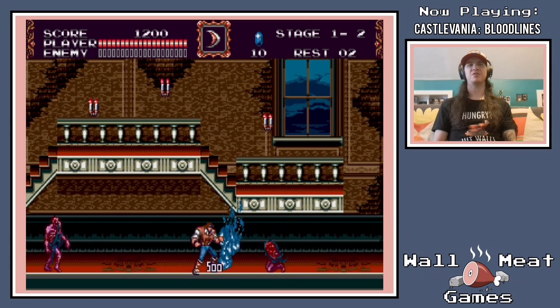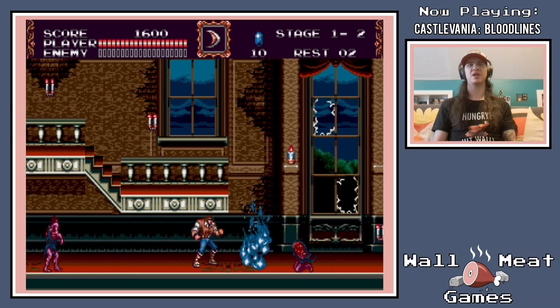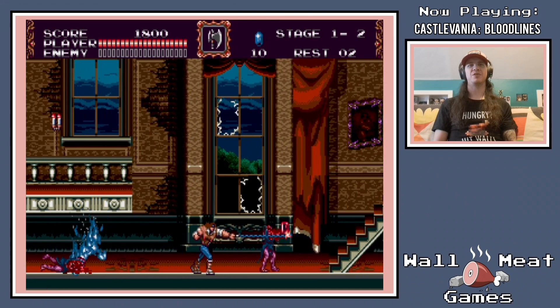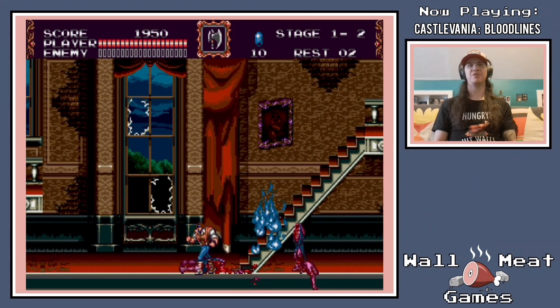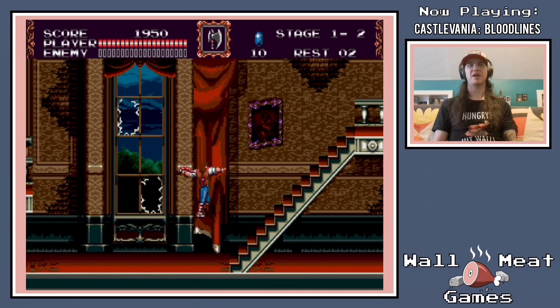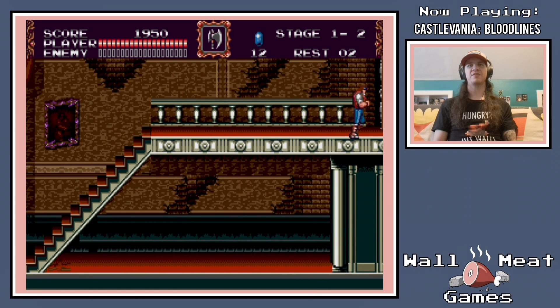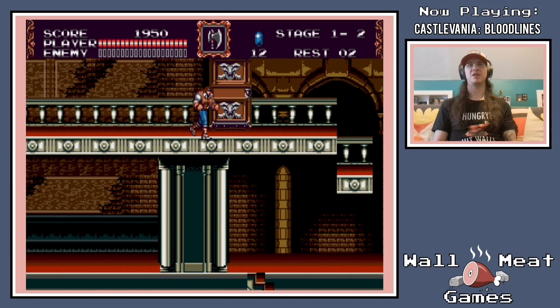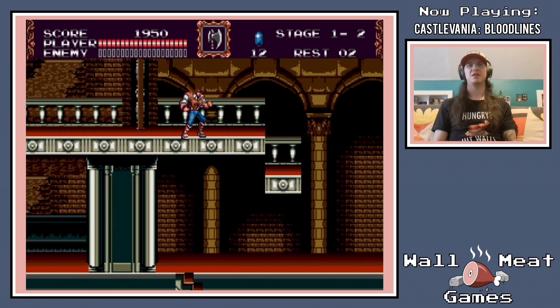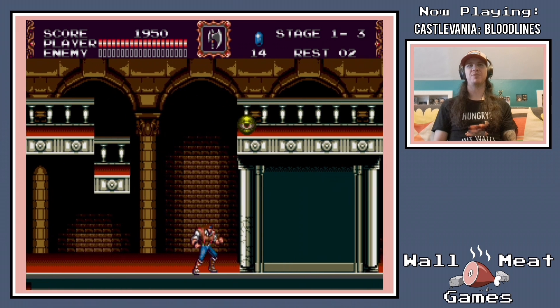Your sub-weapon is going to supplement your main weapon, which is a little more limited in range and direction. The axe lets me shoot upward, for example. It's important to note that I can attack diagonally and I can attack down, but only while jumping. That's an important distinction in practice because it makes sure that the sub-weapon is still a very important piece of your arsenal.